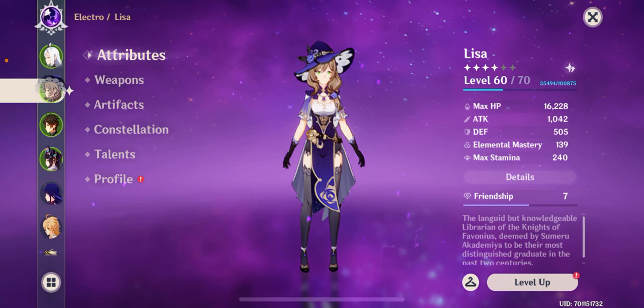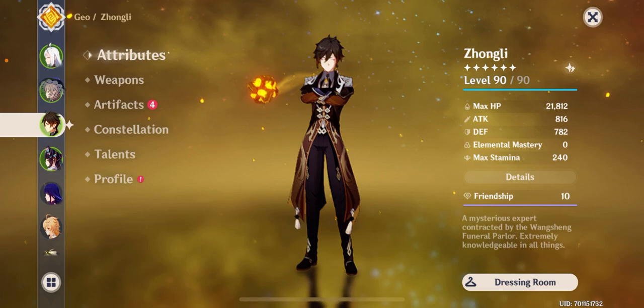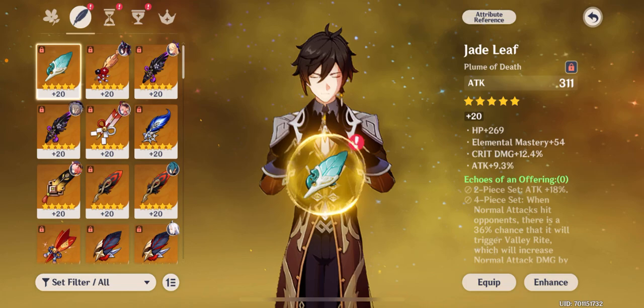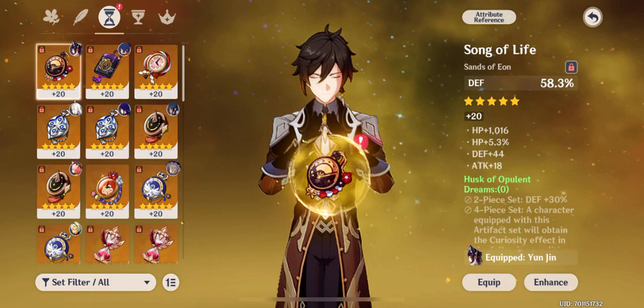Now we'll move on to Zhongli — I'll save Lisa for last since she has a lot to cover. My Zhongli's max HP was suspiciously low because I had taken his artifacts off while testing a new team composition with Diona as a replacement. Using Diona is just diminishing returns really. Let me put his artifacts back on.